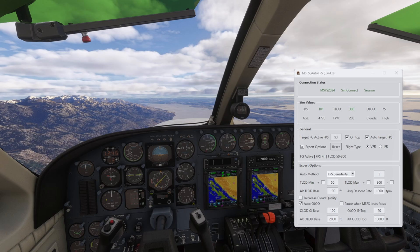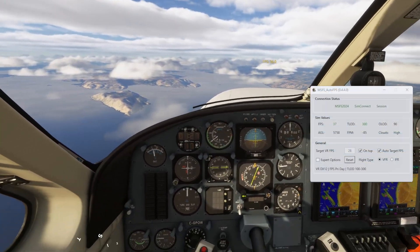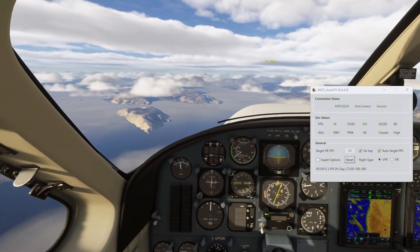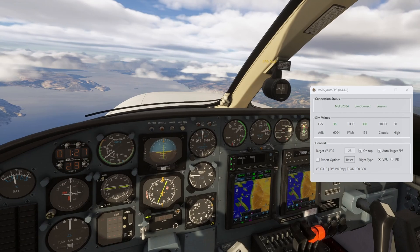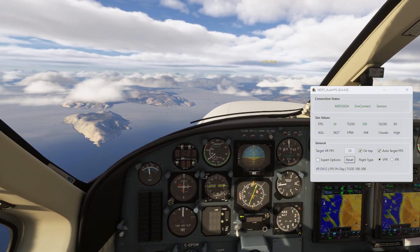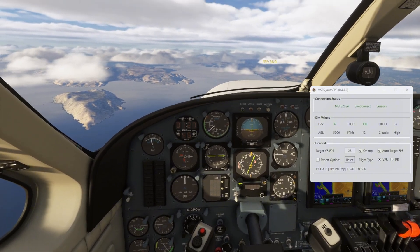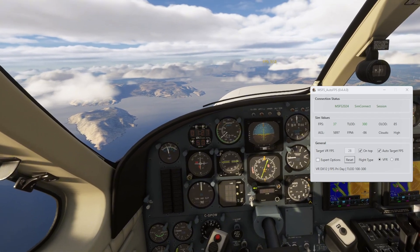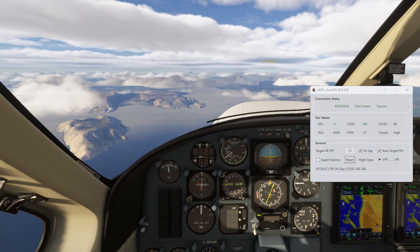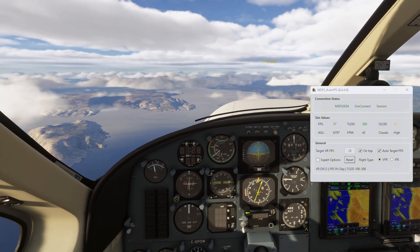Let's jump into VR and see what those settings look like. Now in VR I'm getting 37 FPS and it's absolutely butter smooth. You can run in IFR or VFR options — there are slight differences in how it calculates things. In IFR mode the max terrain level of detail is 200, which gives me a little bit of FPS back.